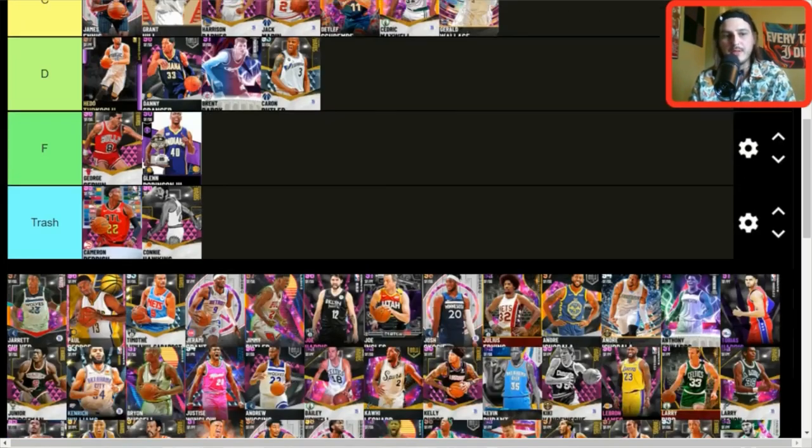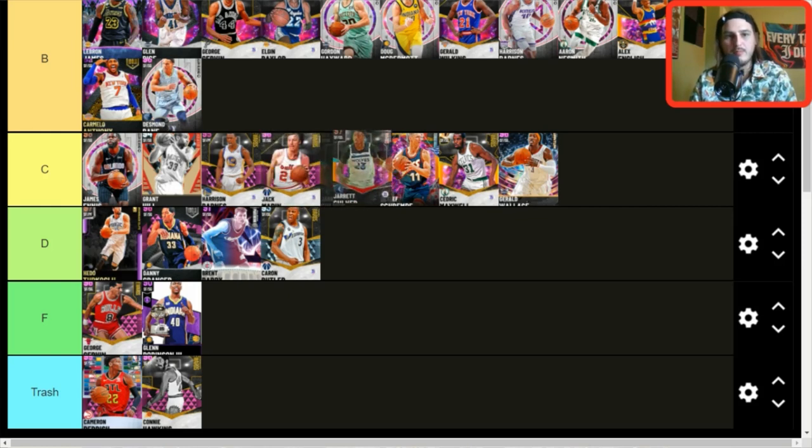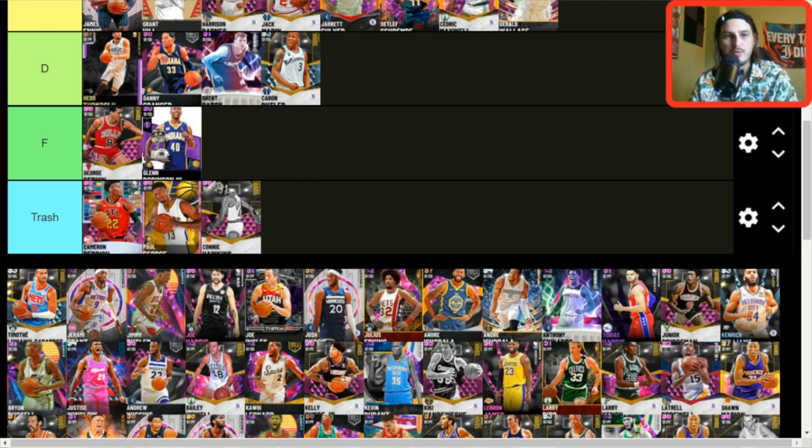Jared Colvert — C tier, not good, but he does have that Trey Burke base. We need a new Jared Colvert card. Paul George — the old one — trash tier, just outdated.